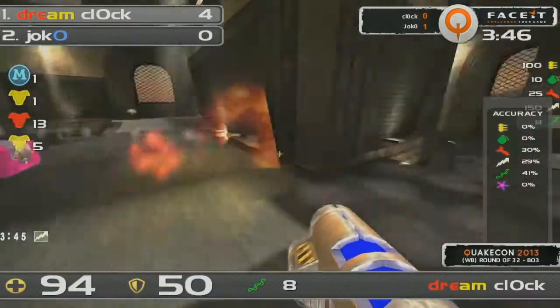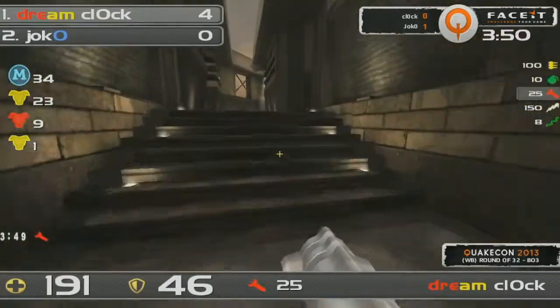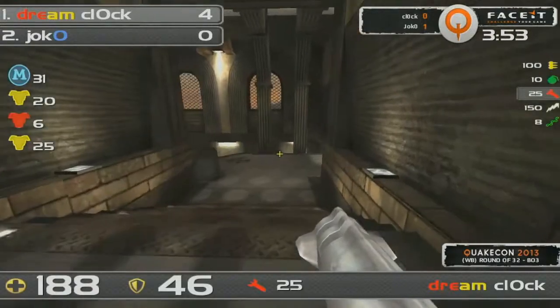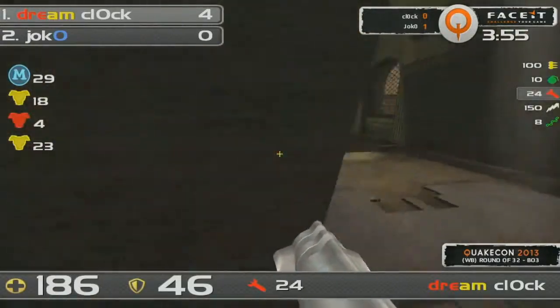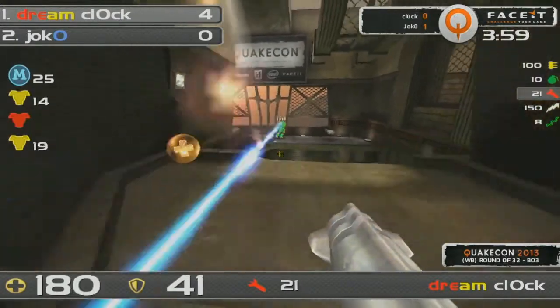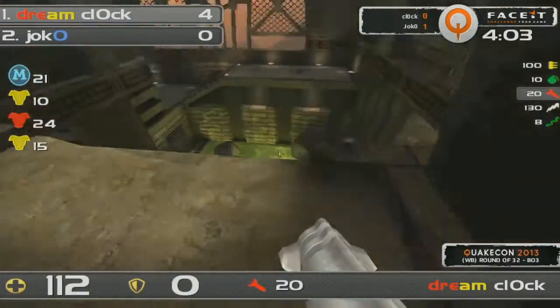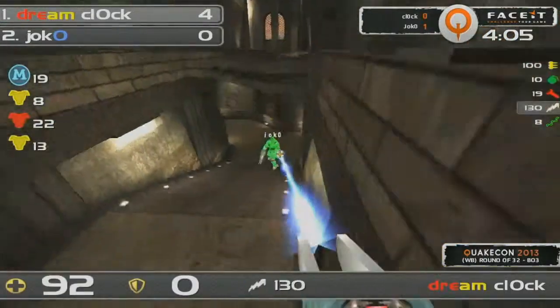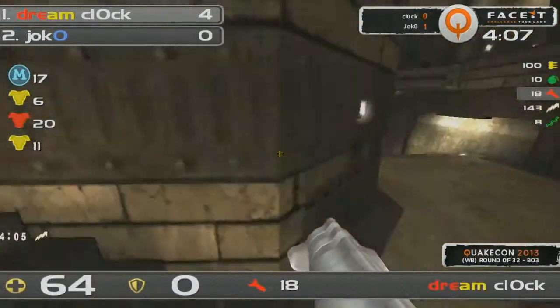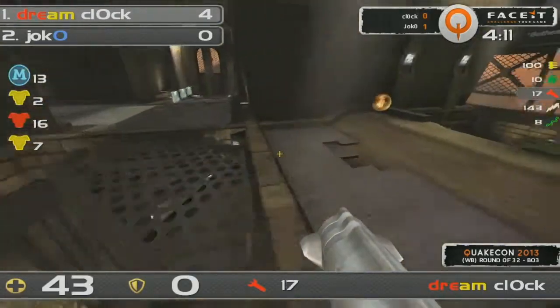Right now we can see only 41% rail. 41% is pretty okay, but at the same time he's had a lot of good shots he could have lined up — he could easily be 8-0 right now. And Jocko, to be honest, is doing a great job at keeping the score so clean and being only 4 behind. Now Klock is in a bit of trouble — LG out from Jocko, 64 health remaining for Klock. This is a tough situation; he's had to work his way out of this before.